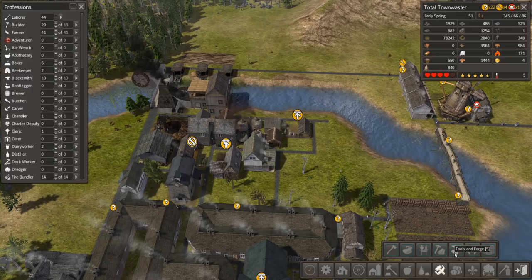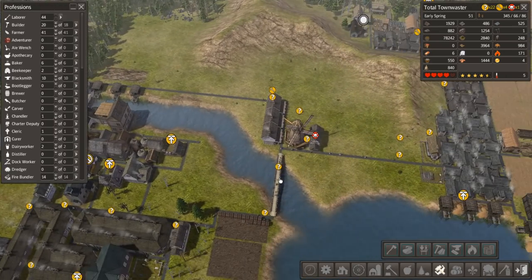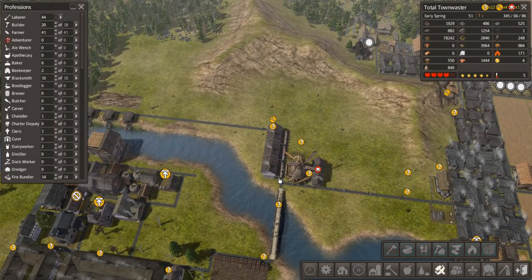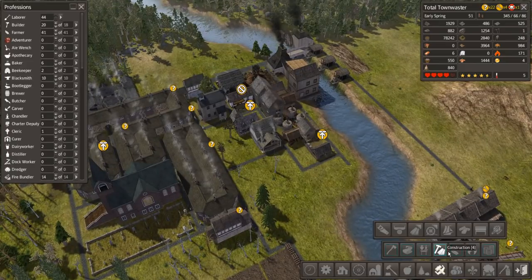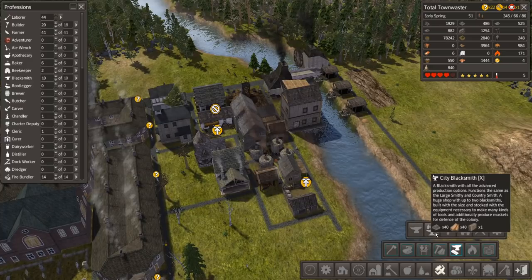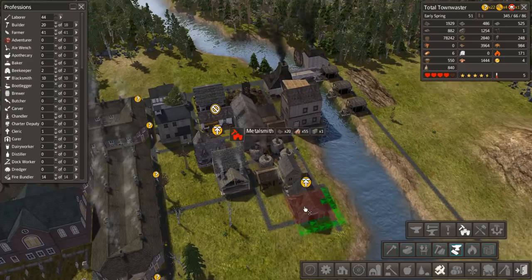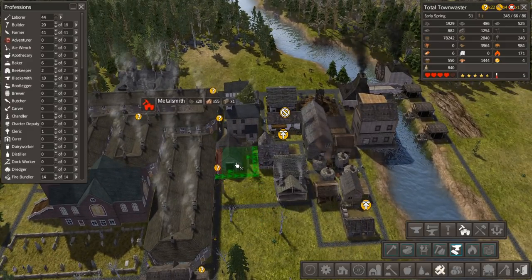We should get tool production going just because of all the resources at this point, except for the iron and the lumber. We could still get one going over here anyway because we're getting iron and stuff over here soon. We want ourselves a metalsmith — and that does fit into that spot there. That's exactly what I'm looking for: buildings that just fit the system that we have.